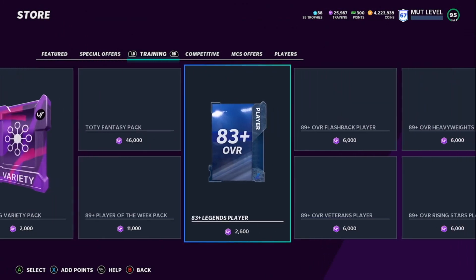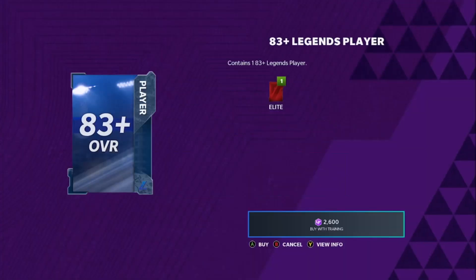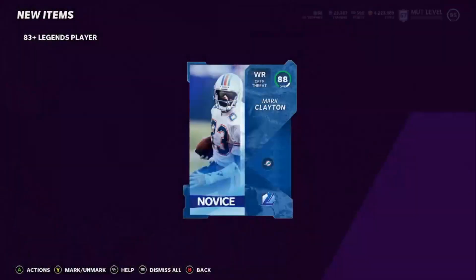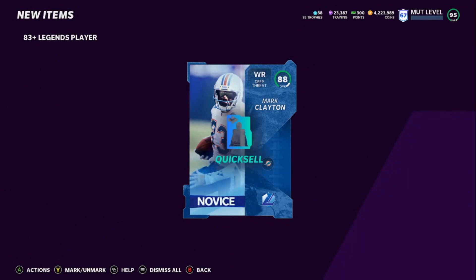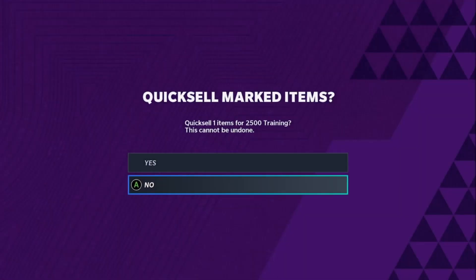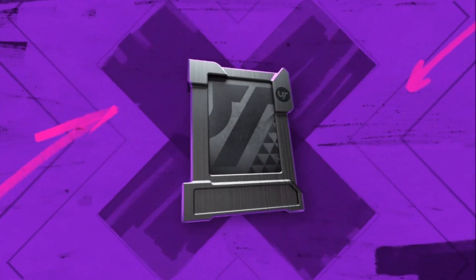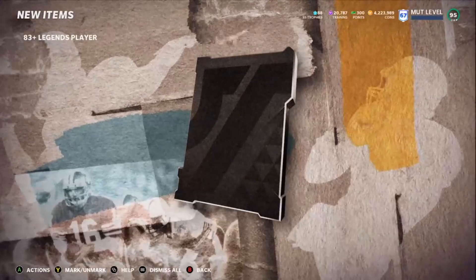In the pack, any 87 or 85 that you pull you're going to keep, and all the other cards you're just going to quick sell back. Anything under 88 you can actually save it to sell it. We get an 88 right there — that's pretty much a break-even card. We'll just keep the 88. In the 89s you're going to quick sell back.